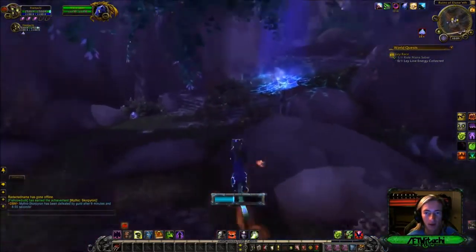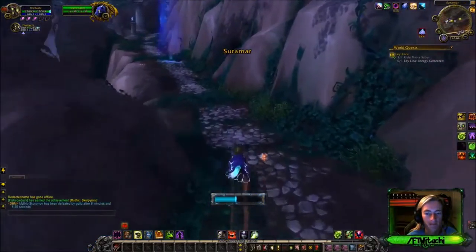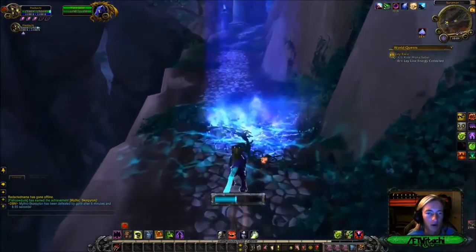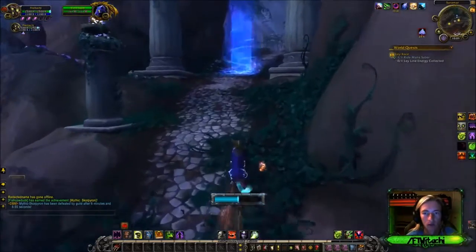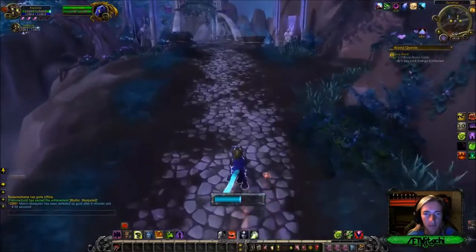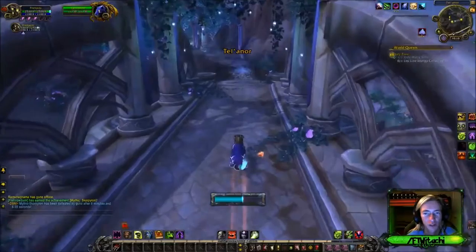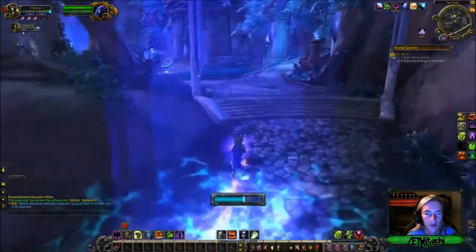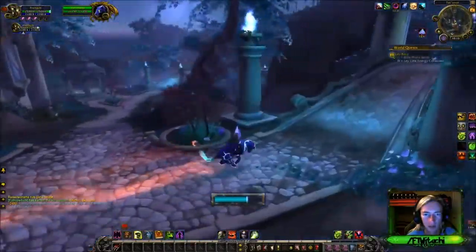Okay, there we go — usually you find them like that, one right after the other. They're all over the zone that you're in, they're all over the zone. You can only see them when you're on the mana saber as well. There's another one — they're spawning kind of late too, I don't like that. Usually you can see them from far away before you even know it's there. The more you get, of course, the faster you go.